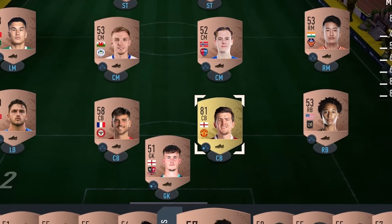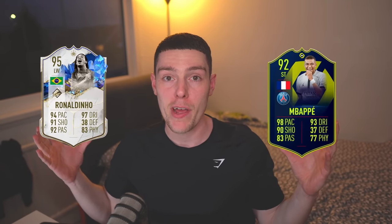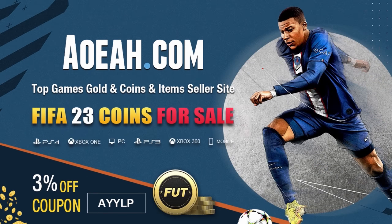Does your team look like this? Do you struggle to complete those game-changing SBCs and play with the best players in FIFA 23? If you said yes to any of this, then you need to get over to AOR and secure yourself some cheap and reliable foot coins and use code ALP at checkout for an extra 3% off.